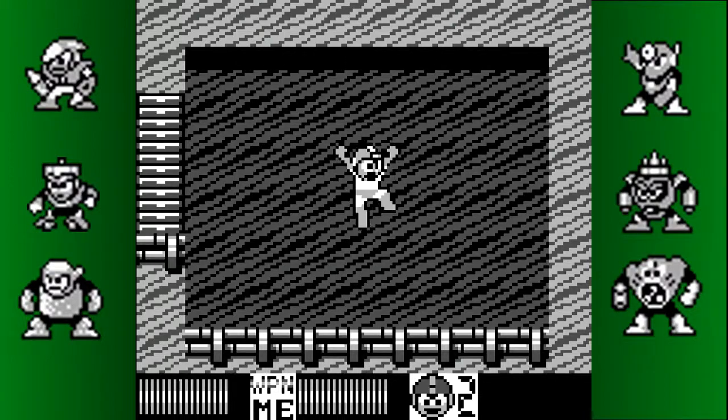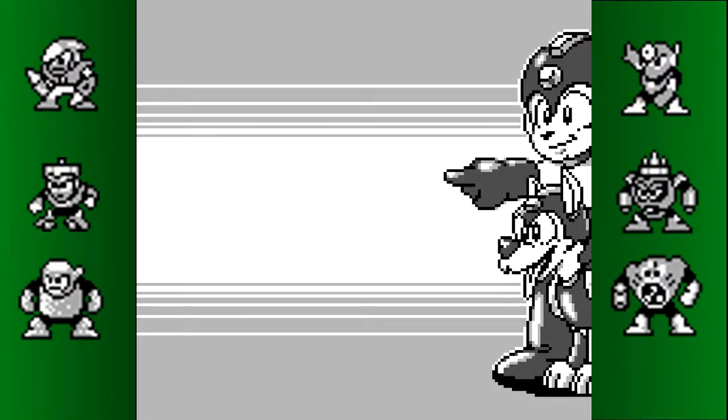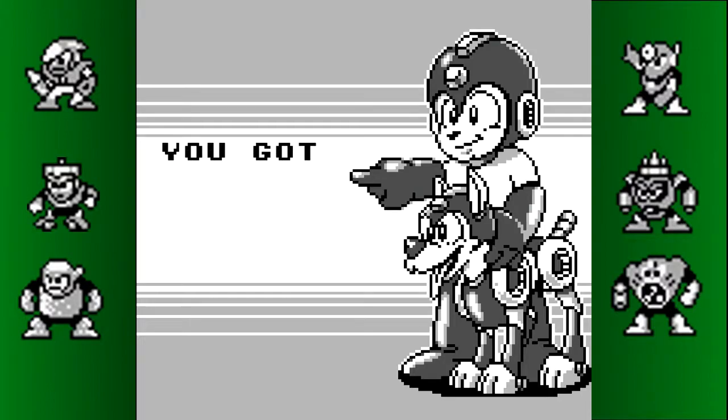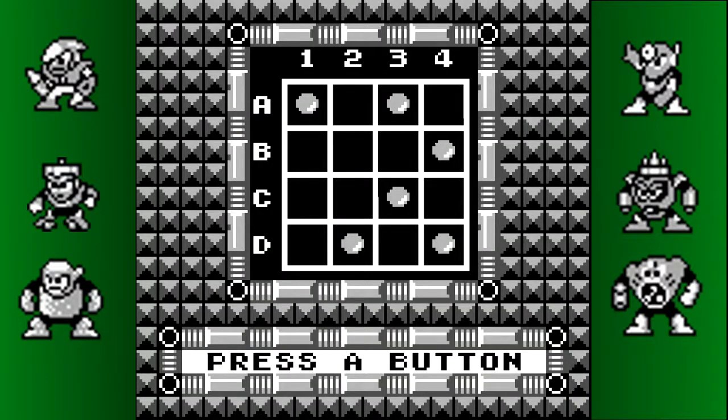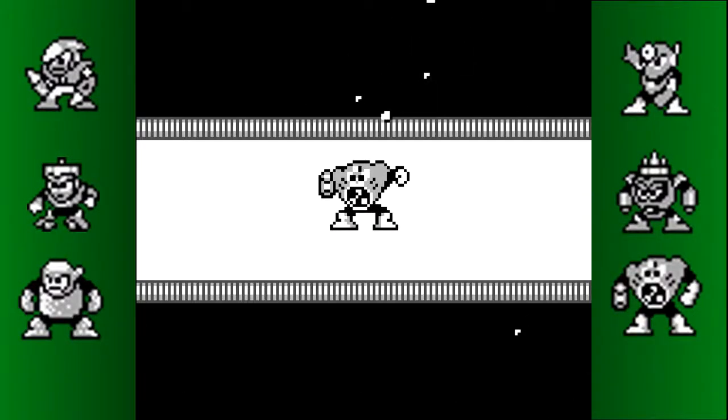In Mega Man 2, he would at least get two shots at you before you kill him. Leaf Shield works the same as other games. Also, the leaves that come down also block your shots, but as you can see it wasn't much of an issue.